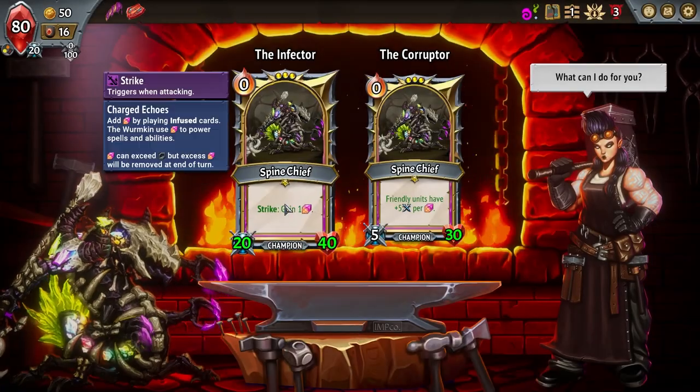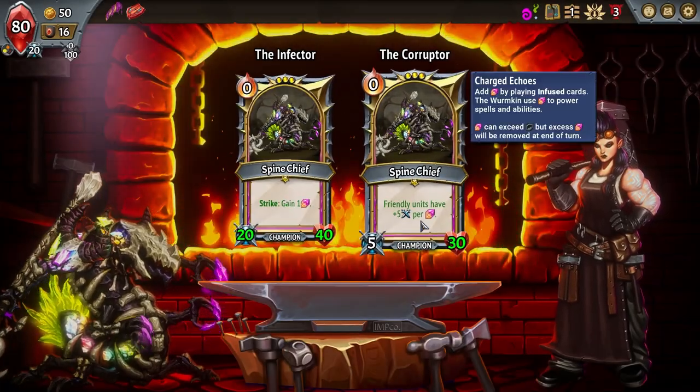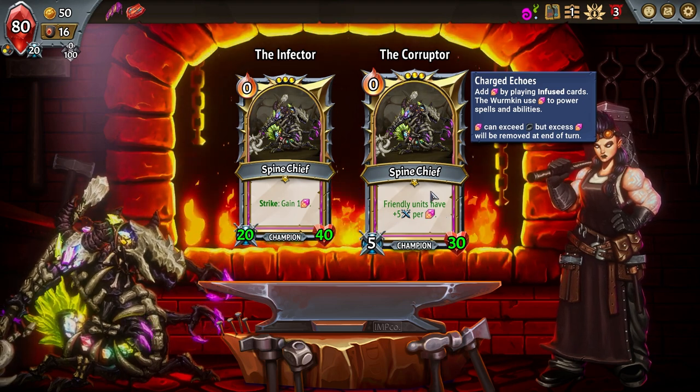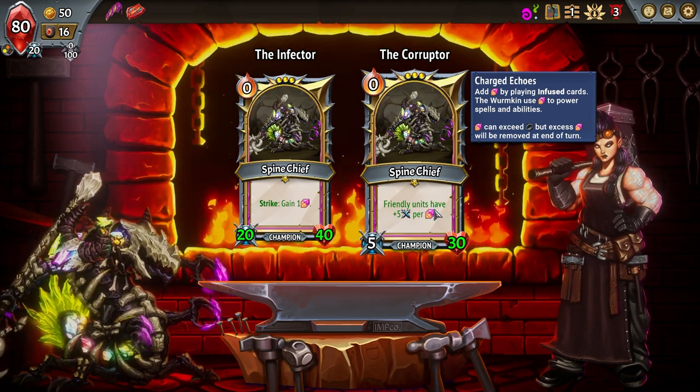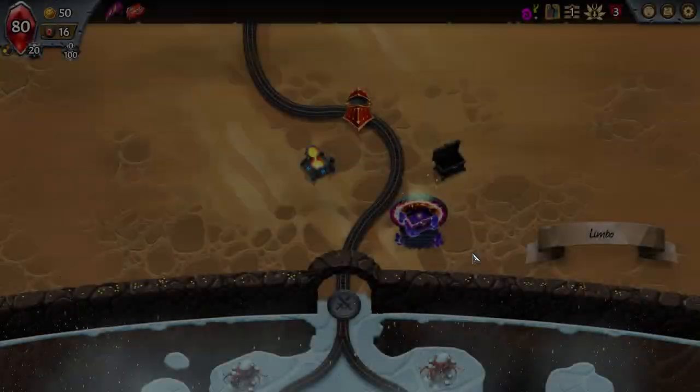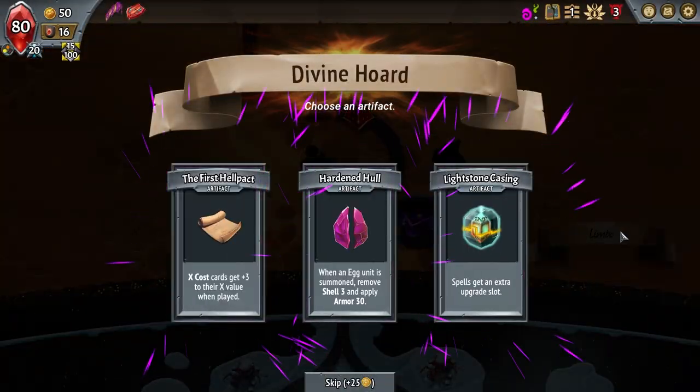What do we got for him? Whenever he hits, gain a crystal, or friendly units have extra damage per charged echo. I think we cap out at about five charged echoes, so that's only around 30 damage — however, that scales up later.